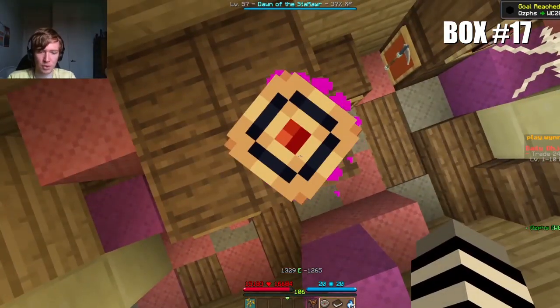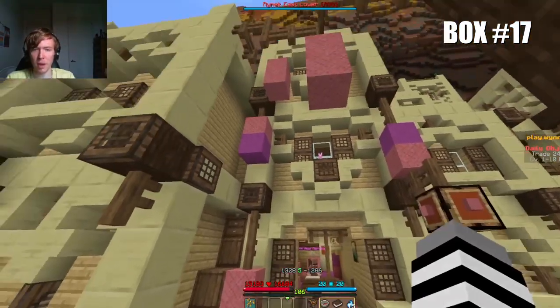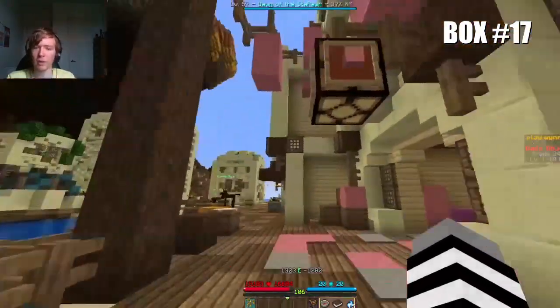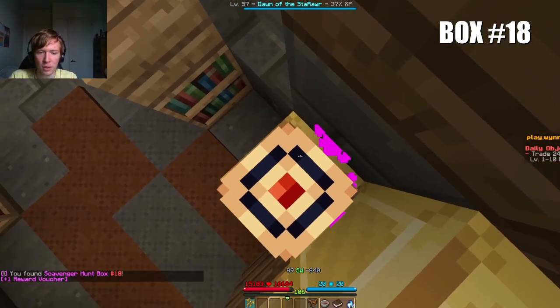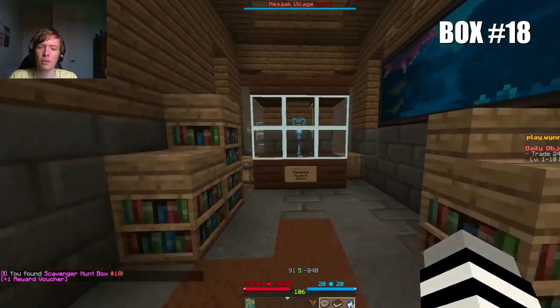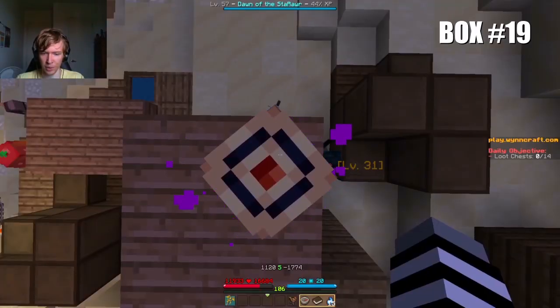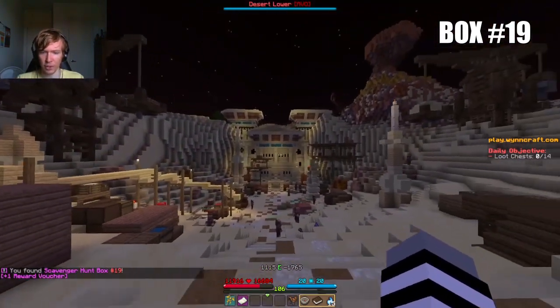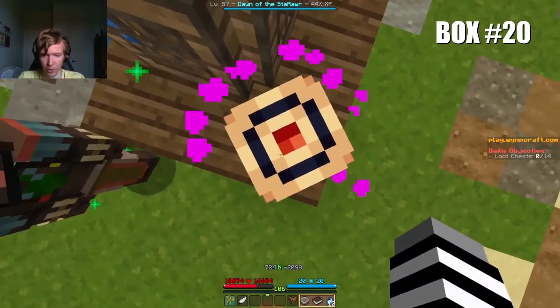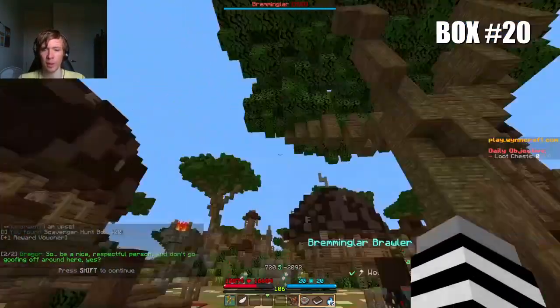At the exact coordinates 1329, minus 1265, in the back room of the pink wool shop in Ryman. Box 18 is at the exact coordinates of 89, minus 840, next to Theorectwain's staff, stored inside the Nisak Bank. Box number 19 is at the coordinates 1120, minus 1774, outside of Wind Excavation Site A. Box number 20 is at 724, minus 2098, on the outside of this wall, next to Gregor in Breminglar.